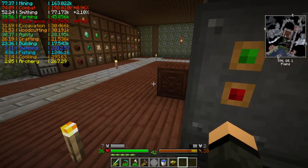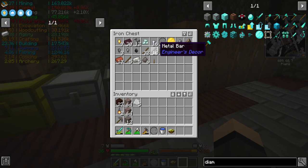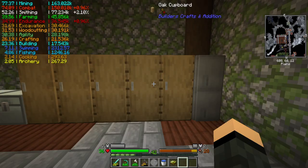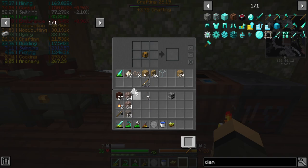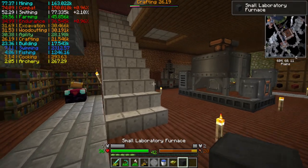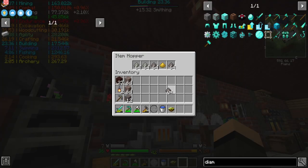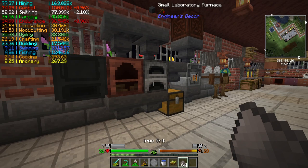Now let's look at making the small laboratory furnace — faster than vanilla furnace, has an internal inventory. It can have an external heater placed inside to accept RF power to speed up smelting. Also pretty cheap. I need a hopper — that's going to be five of those. I need seven of these, and a furnace, which I may or may not have one laying around. I do. That trader needs to just go away. Laboratory furnace — I believe it counts as a regular furnace, not a blast furnace.